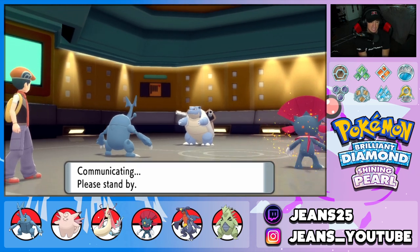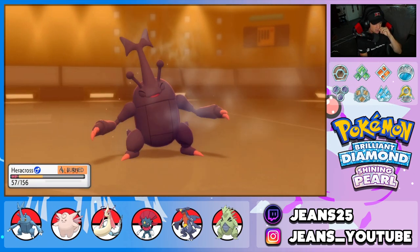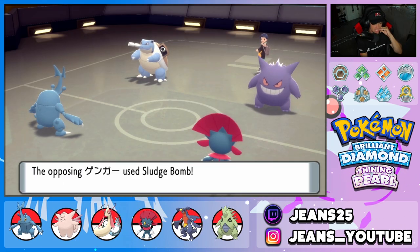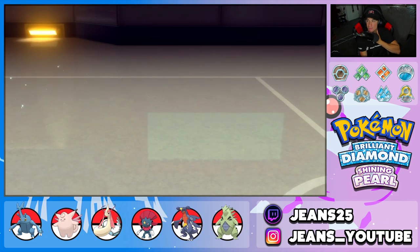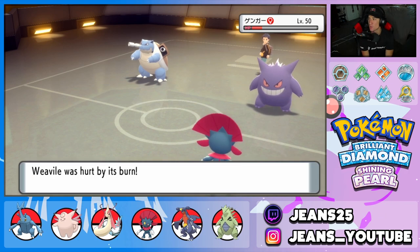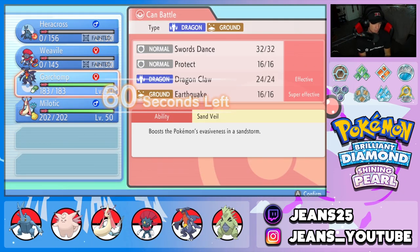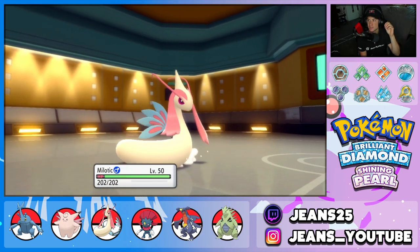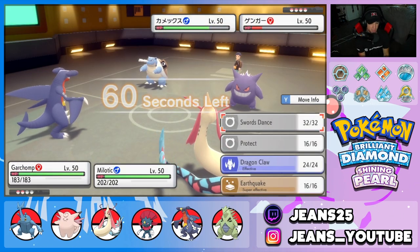He's looking scary because if Blastoise outspeeds and goes first he's going to go after Heracross — and Heracross soaks a double hit. Throat Chop brings it down nice, but he doubles down onto Heracross with a Sludge Bomb. Smart play — he doubles down onto my poor little Heracross. Blastoise has the Orb too, and my Weavile goes down to the burns. That was a beautiful play by him to swap into Gengar and predict the Close Combat.